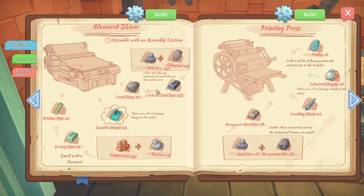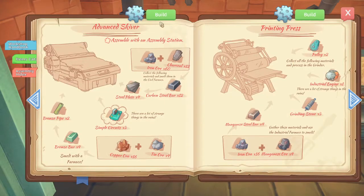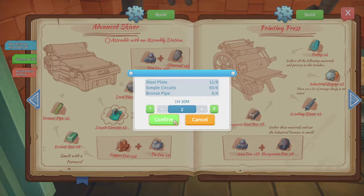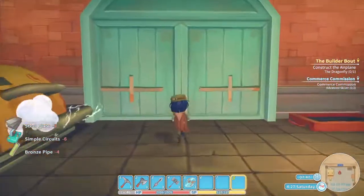Let's keep the discs on my hopper, and then I need the advanced skiver which is gonna be in here. Advanced skiver — there we go, it's the skiver. Yes, it's the skiver.